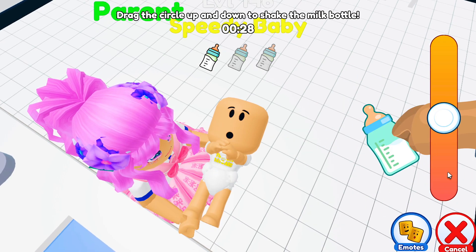Let's check the UGC now. If completed, you will get this Twilight Daycare Baby B Back Carrier for your back accessory. This is really cute and definitely worth getting. See you guys, bye!